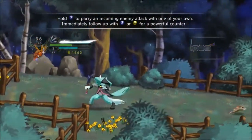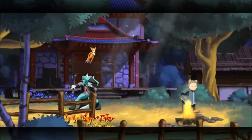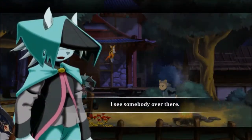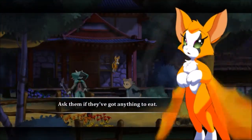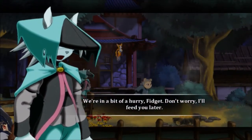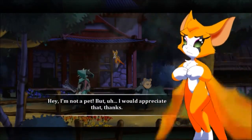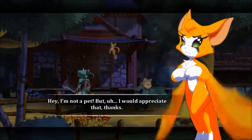Nice. It looks like when you parry, it makes the enemy much weaker. I see somebody over there. Ask them if they've got anything to eat. We're in a bit of a hurry, Fidget. Don't worry, I'll feed you later. Hey, I'm not a pet! But I would appreciate that. Thanks.